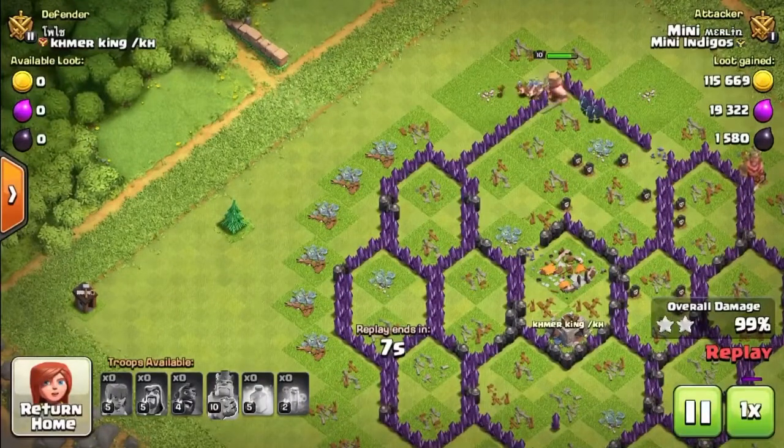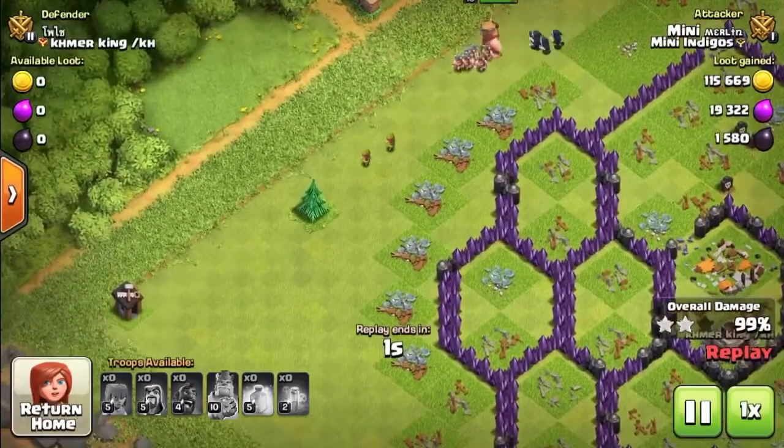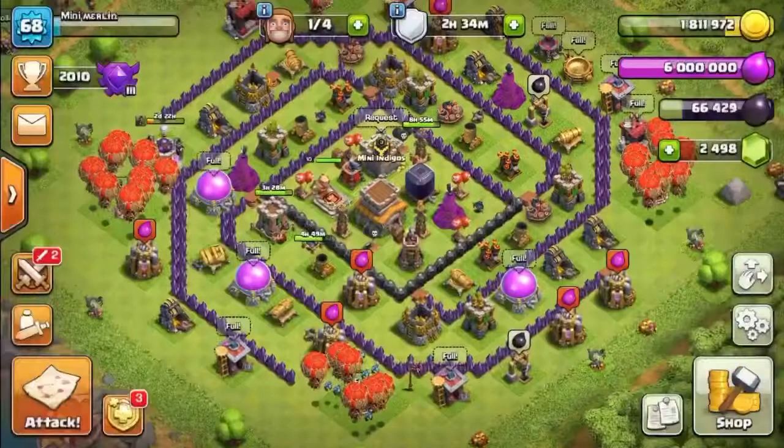This one was a 99% unfortunately — slowing it down you can see we just ran out of time for the last builder hut. A little tip: make sure you have a few archers and watch out for builder huts in the corners because they can stop you getting three stars. Drop a few archers in each corner to clear those out earlier on.